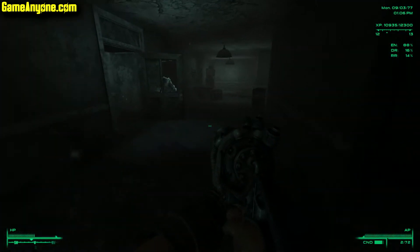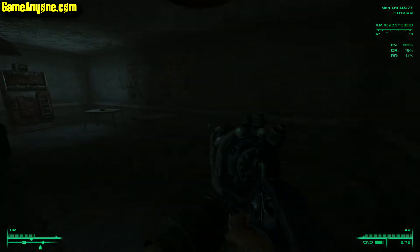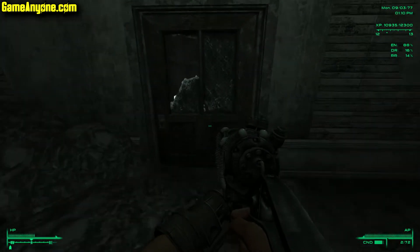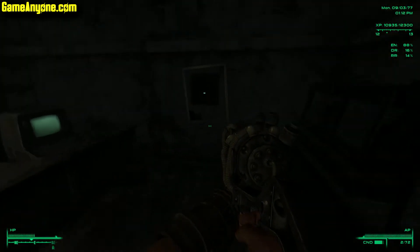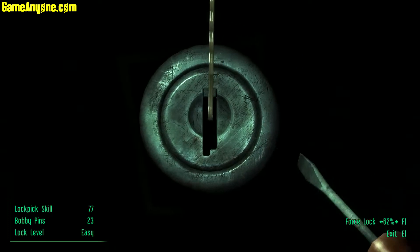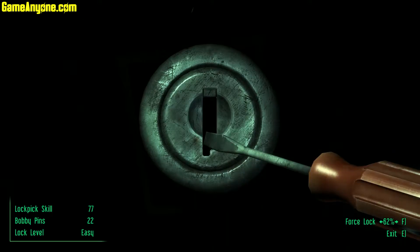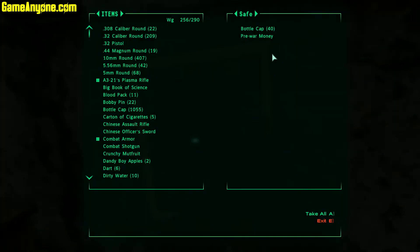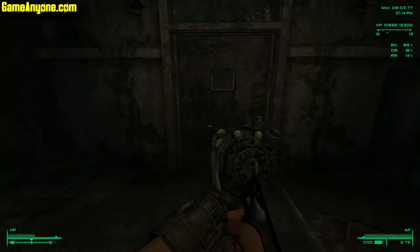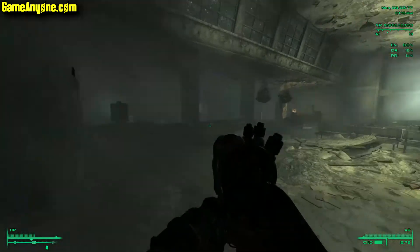I didn't continue down this way — I see now. I need to head upstairs. Let me open this up — yeah, I need to go upstairs. I broke my pick on an easy lock, come on. Just need to find a way to the roof.